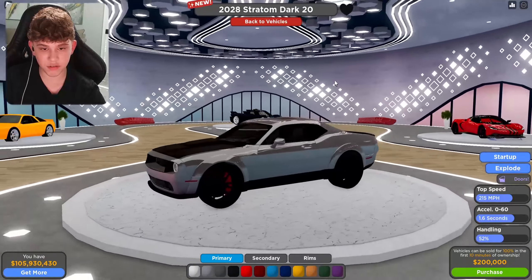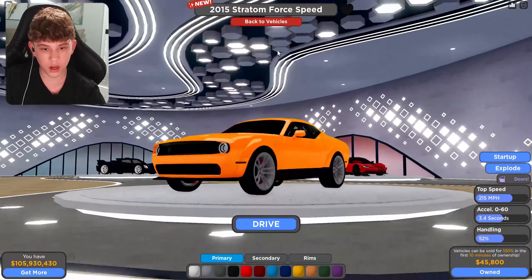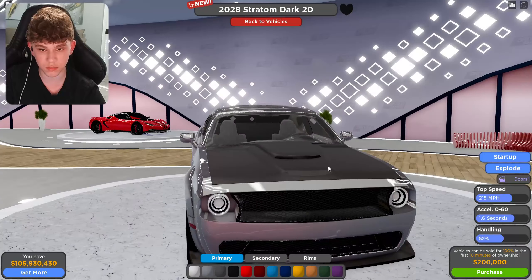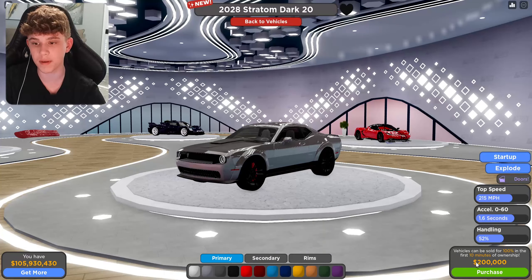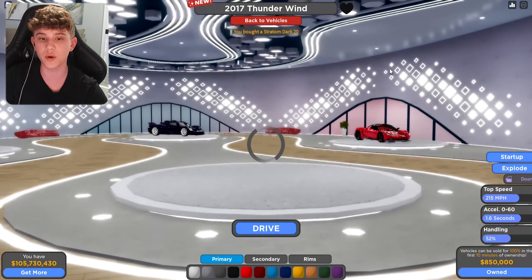Yeah, I really don't see the difference between them as well. They all have the wide body kit, so I don't see what makes one different than the other. Like, a carbon fiber or just a matte black hood — really? That's the best you can do? Feels just like a lazy model, in my opinion. Not that good. This thing's top speed: 250 miles per hour, 0-60 in 1.6 seconds, handling 52%, $200,000 price tag.